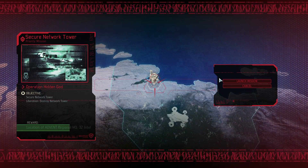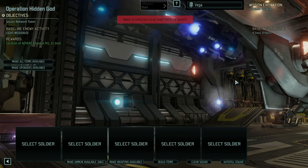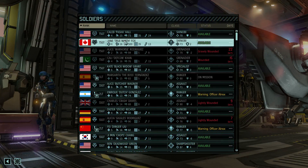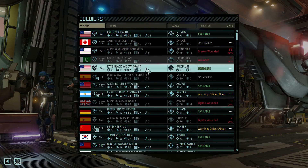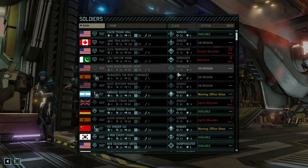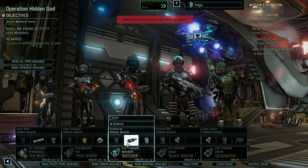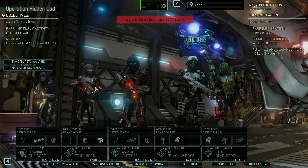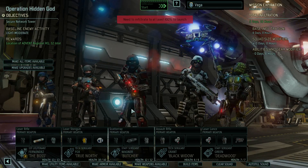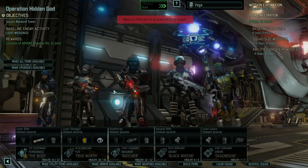We did get one incendiary grenade. Are we going to get five or six? Five. So the Boss is going, True North is going, Butcher is going, Black Widow is going. Is it a gunner or a sharpshooter that we want? Let's take the sharpshooter — we'll bring Deadwood. Not having hail of bullets might be a problem, but I'm hoping the sharpshooter makes up for it. I'm going to equip these guys — I'll see you in a minute.